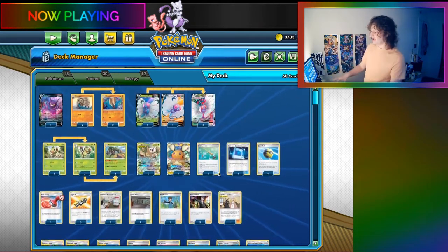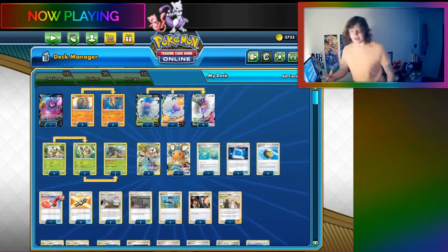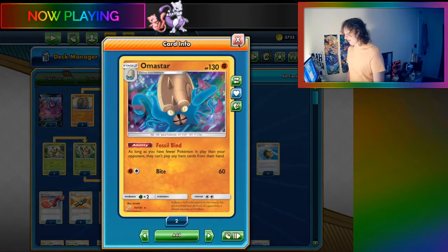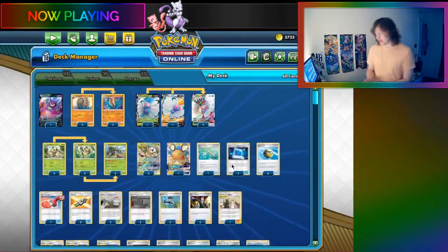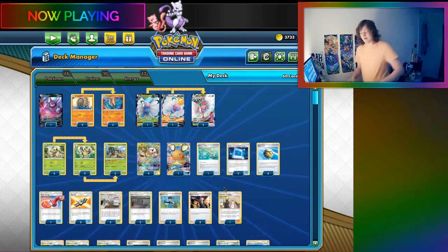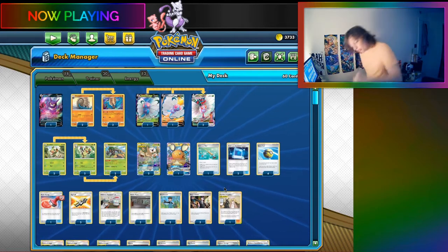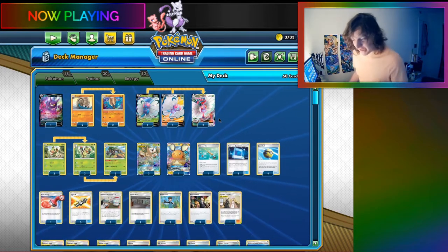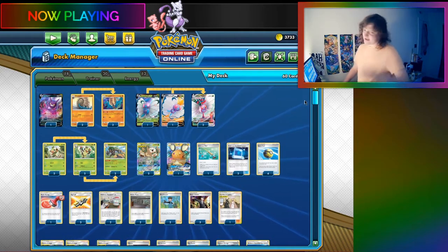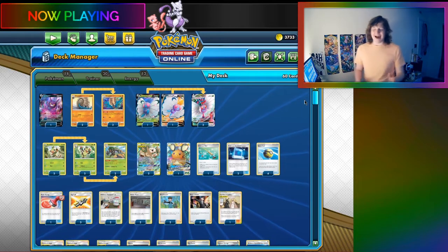Other than that, a lot of the list is very similar to my last list, and I think that this deck has nowhere to go but up. The Amistar, I think, is an improvement that helps in a lot of matchups. So hopefully you enjoy these games that I have with this overpowered, completely busted, broken, meta-breaking, completely not underpowered at all, completely good, definitely good, actually good Butterfree VMAX deck.